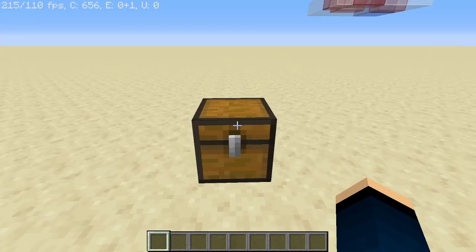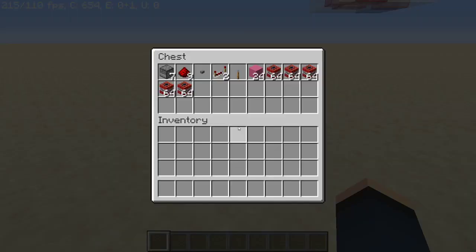What you're going to need for this design: 7 dispensers, 9 pieces of redstone dust, a button, 2 redstone repeaters, a lever, about 24 blocks of your choice — I'm using pink concrete, why not — and lots of TNT. There isn't enough TNT here to fill the whole thing, so just get as much TNT as you can.